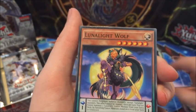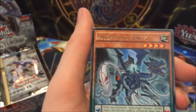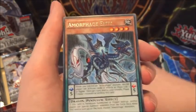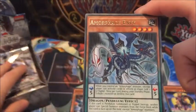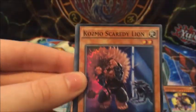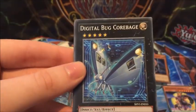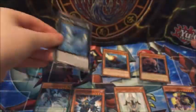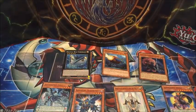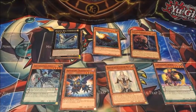So we're starting off with Lunalite Black Sheep, which is a level two Beast-Warrior Master with Eyes of Blue — so already we're getting some Blue-Eyes support. Lunalite Wolf, which is a pendulum Raid Raptor. For the rare we have Amorphage Envy and Cosmos Scaredy Lion, then Gigi Anchor, Digital Bug Corbage — I am intrigued by this — and Digital Bug Web Soldier.